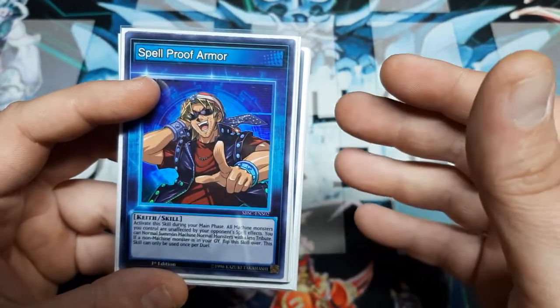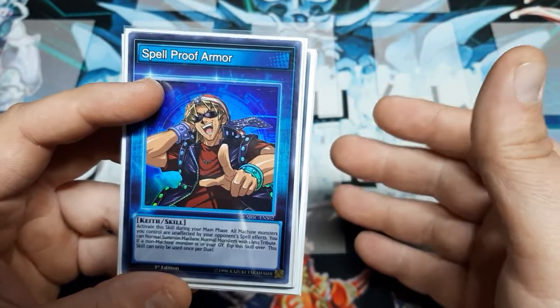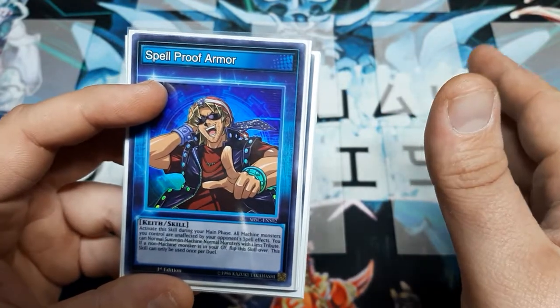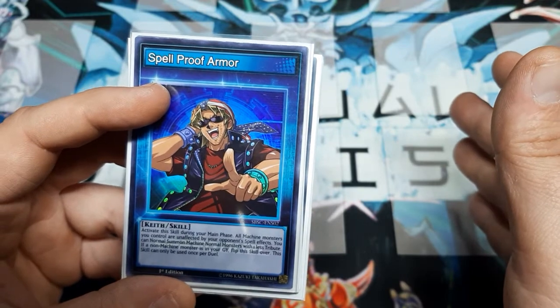The big point here is to not have non-machines in the main deck. Once you have a non-machine in play, you better be going for game. Because if they do manage to kick that, it will shut off your Spellproof Armor.